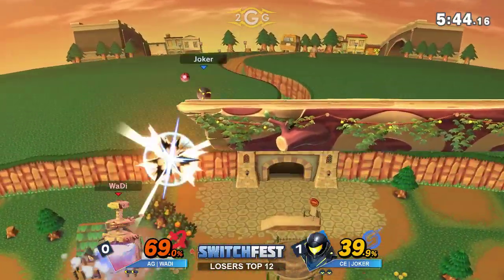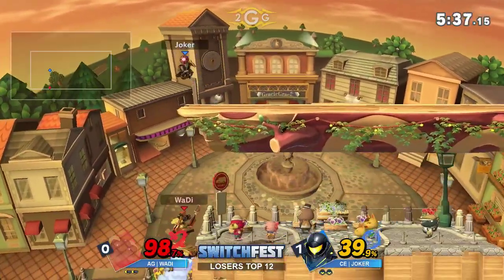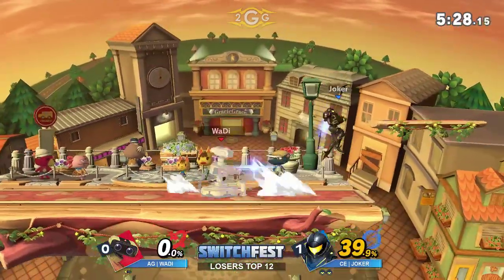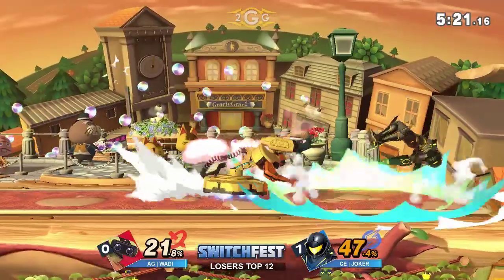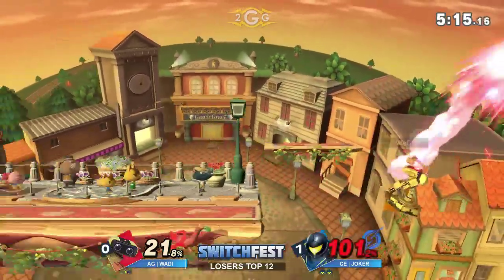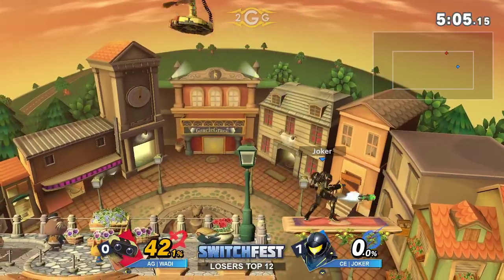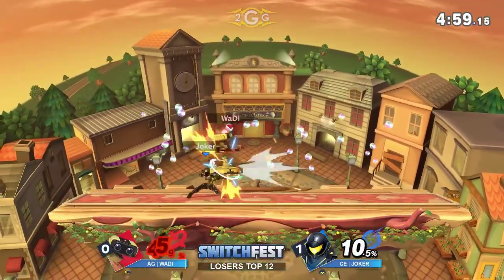Joker — are we fighting an edge war here? The thing about Samus: her disadvantage state is really, really bad, but her advantage is so good. The ledge trapping — he got it again. Bomb set-up into the back hit of up-smash that time. Wadi rolled in last time; this time he realizes he can't even normal get-up. He's got to take his time at the ledge and figure out what Joker is trying to do. There's a down-tilt reset — and that's going to be dead.